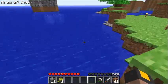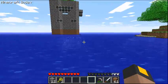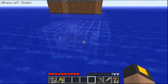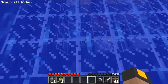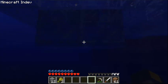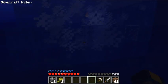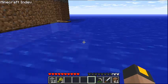Then, when you're done with that, you float over to your little glass underwater house. You float inside, tap the TNT, and quickly float back out. Watch it explode and be totally destroyed.